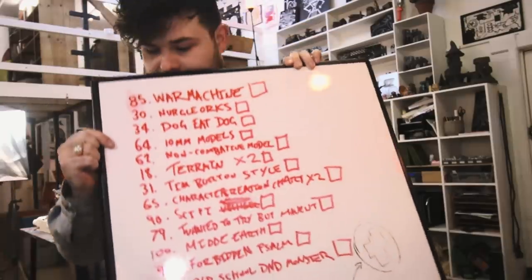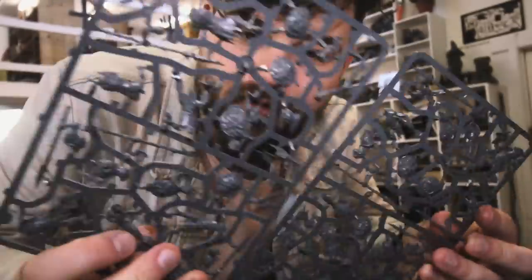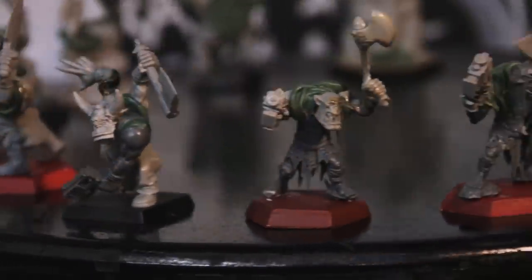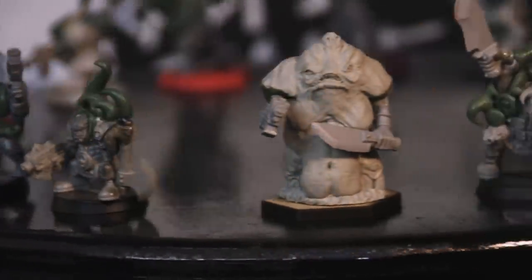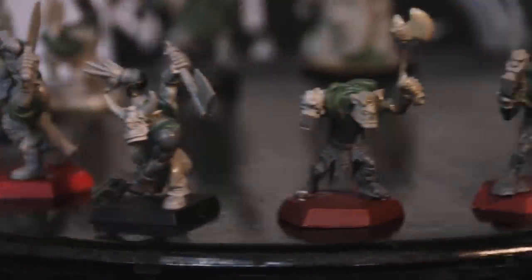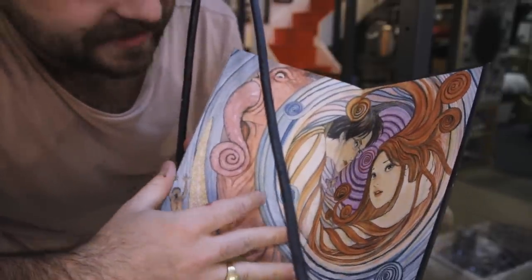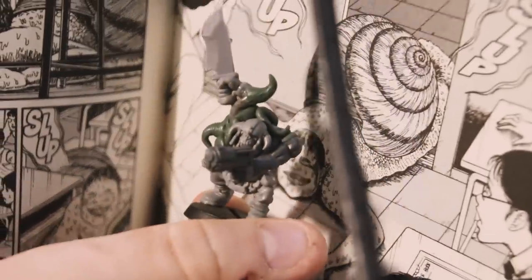Let's kitbash some orcs. Last episode you requested Nurgle Orcs, so I ended up buying these — these are Orruks, the new Age of Sigmar Orc line. They're kind of gangly compared to their older cousins. Presenting my Nurgle boys, made of all different generations of plastic, fire, and green stuff. Mixed in some third party kits too. I'm sort of going for a Uzumaki type look — this is a fantastic Japanese horror manga, it's beautiful and twisted and crazy, and it's been a massive inspiration for my artwork.